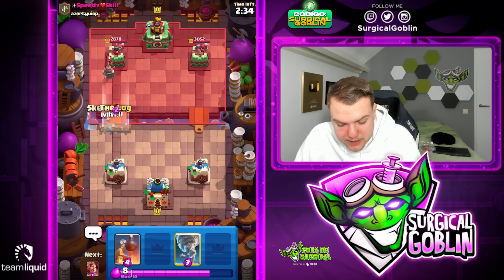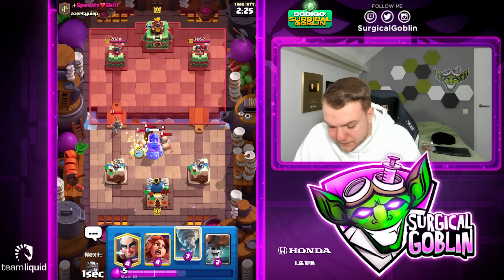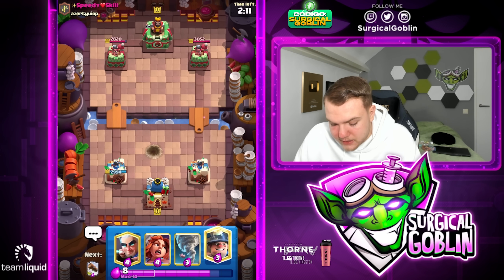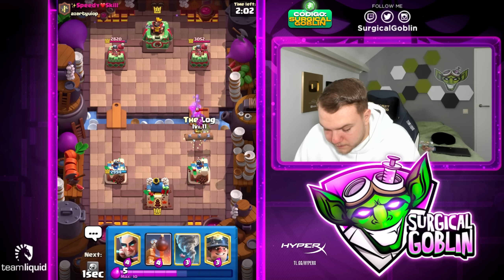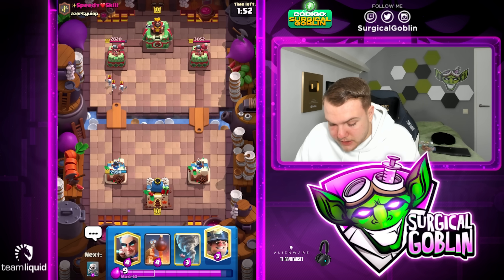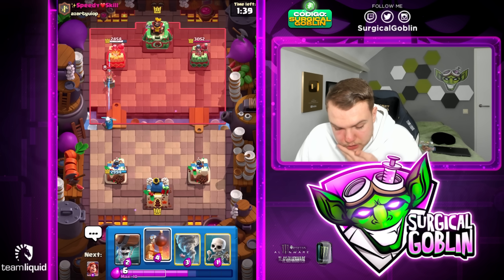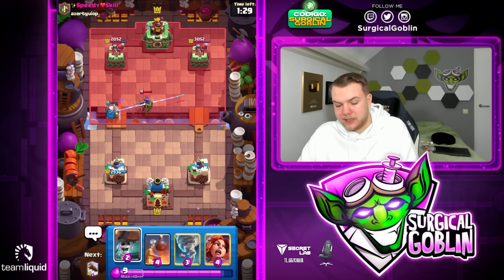Looks like we're up against maybe the same deck as the first game. It's a shame we don't have magic archer right now because magic archer would have been amazing against that royal delivery. Let's go with bomb tower — that should be solid defense. If he uses earthquake we can nado to the king. Let's go with wall breakers — he does have log. I should have split them knowing he has log, so he can only cover one side. Magic archer on the delivery gets one hit, two, three — really solid start.